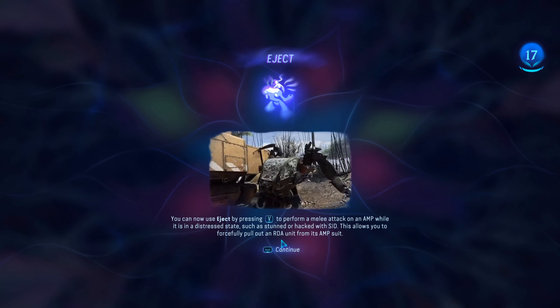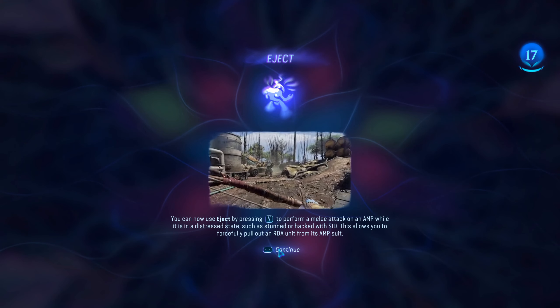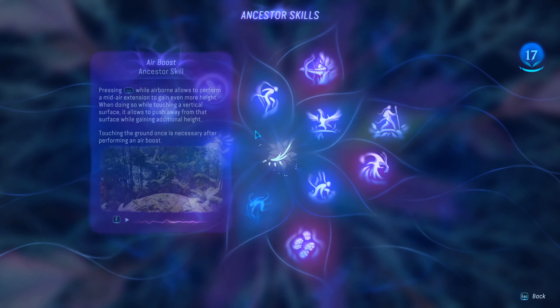Such as stunned or hacked by SID. So you need to either stun them to pull them forcefully out, or have them hacked. That's all we need to know.